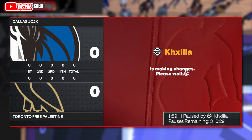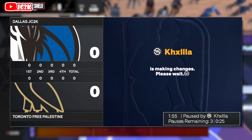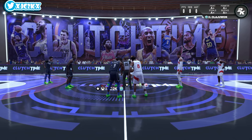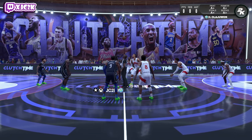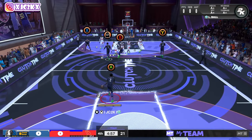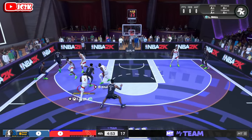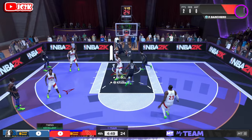Going up against my opponent who has SGA, Kobe, All-Star LeBron, All-Star Giannis, and Pink Diamond Wembanyama — that's a legit team. I've got a great team myself with Hakeem, D-Rob, Lonzo, Iggy, and Paulo. I have a ton of defense on the court — five elite-level defenders. Paulo Banchero is more so a screener, catch-and-shoot guy, and driver than he is a primary ball handler.